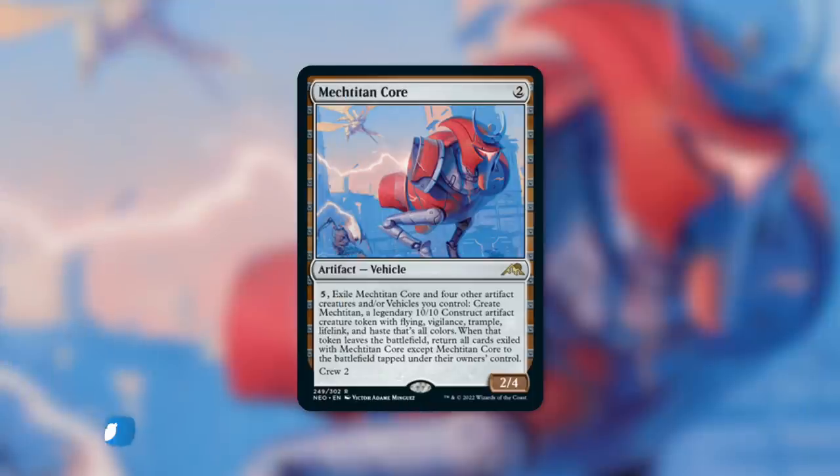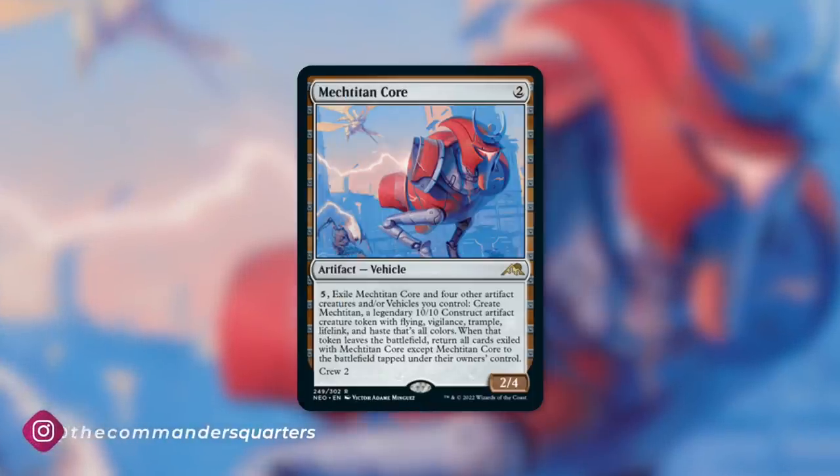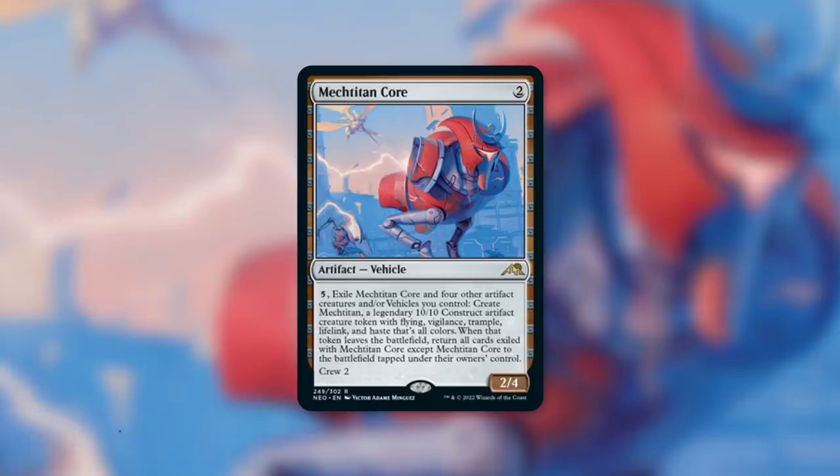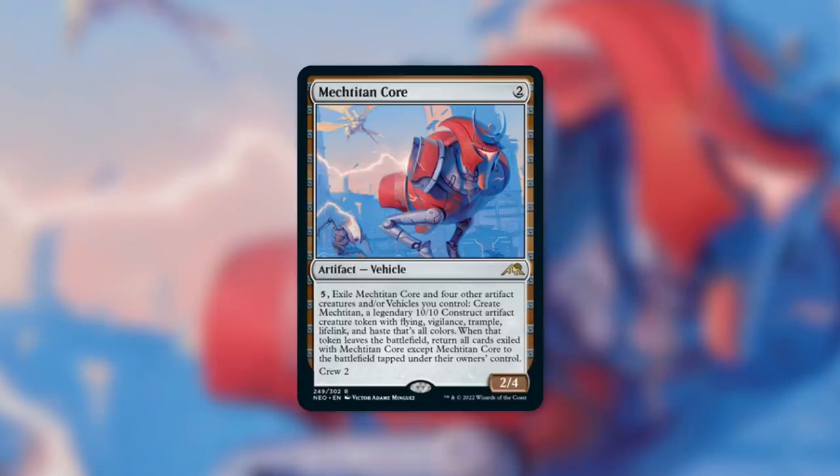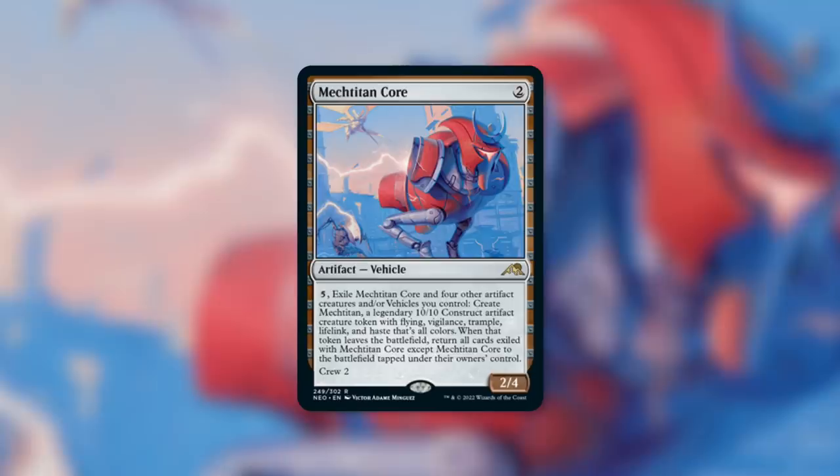Mechatitan Core is a 2/4 artifact vehicle that costs 2, and it has Crew 2. By paying 5, you exile Mechatitan Core and 4 other artifact creatures and/or vehicles you control to create Mechatitan — a legendary 10/10 construct artifact creature token with Flying, Vigilance, Trample, Lifelink, and Haste. That's all colors. When that token leaves the battlefield, return all cards exiled with Mechatitan Core, except Mechatitan Core itself, to the battlefield tapped under their owner's control. There is a lot going on in this exciting card, so let's break it down.